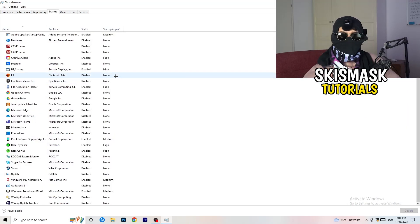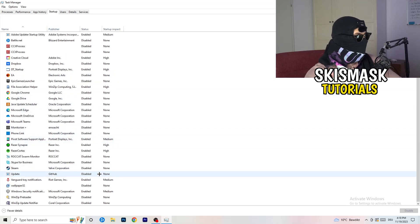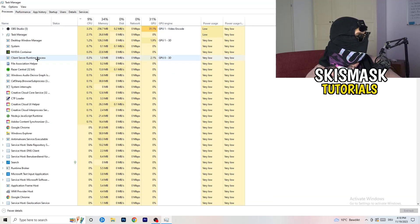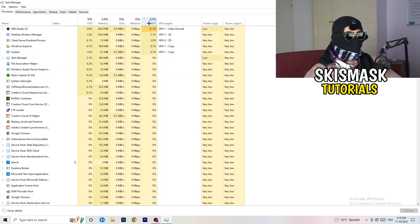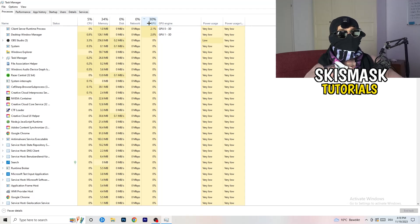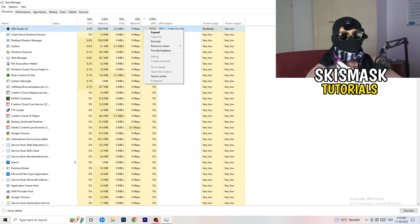Go to the Startup tab in Task Manager and disable every program you don't want starting with your PC. As you can see, I've disabled nearly everything — just right-click and disable, especially anything not related to Windows. Then go to the Processes tab, click on the GPU column, and end every task that's not Windows-related or your game. If a process has high GPU usage and you don't need it running, right-click and End Task.